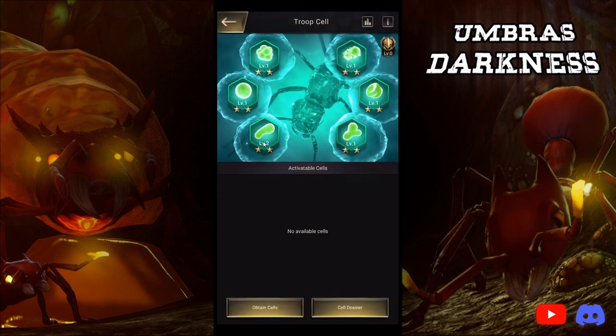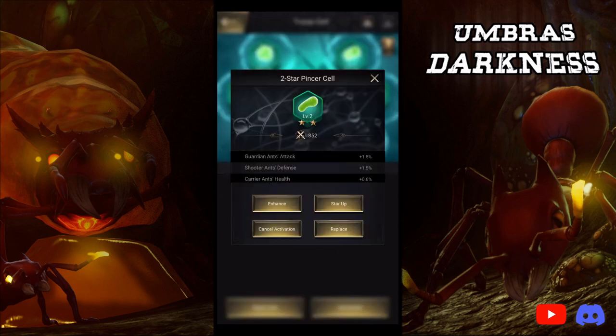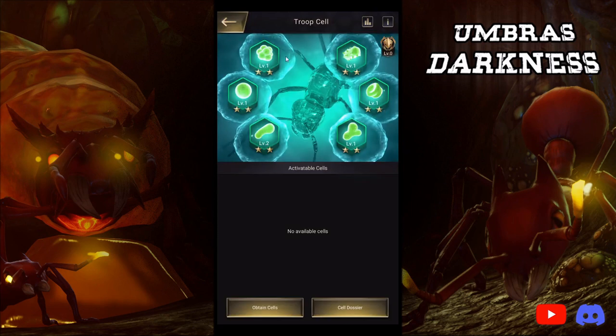If you do care about the Underground Cave, this is the one I would upgrade first at all times — I'd keep this one four or five levels above all the rest. For me, Carrier Ants, two to three levels above the rest. Then I would level up the others just a little bit lower, because it is important to make your Carriers, Shooters, or Guardians robust in all directions — but not at the sacrifice of their main attribute. For Guardians it's Defense, for Carriers it's Health, and for Shooters it's Attack.